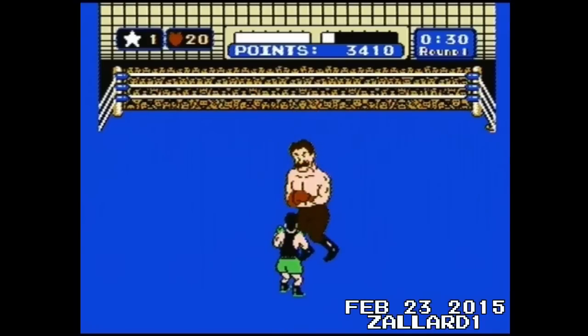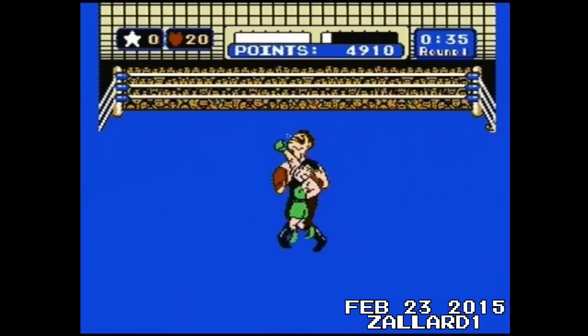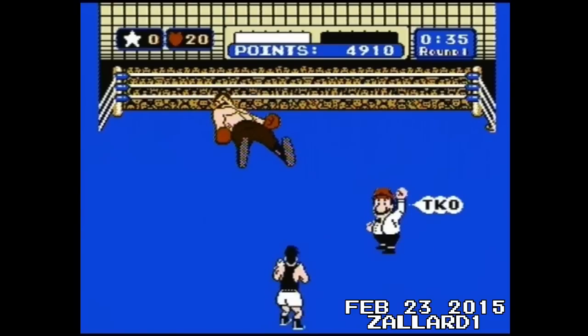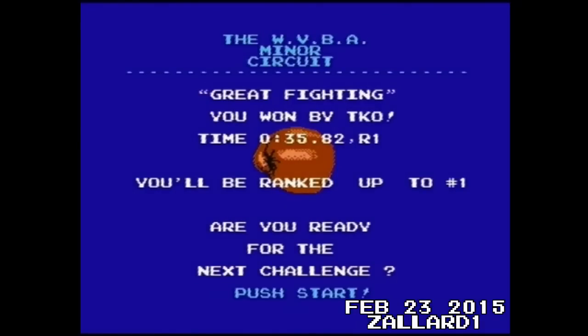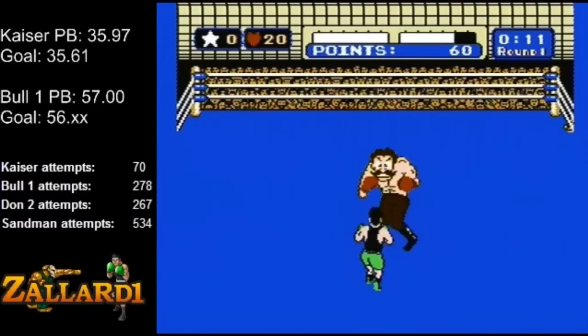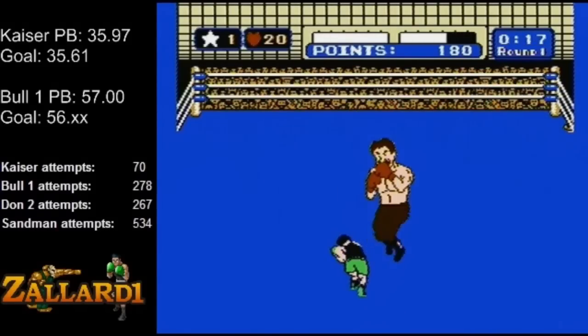Eventually, in February of 2015, the Von Kaiser time was lowered to 35.82 by none other than Zalad1. After finally topping Matt Turk and Sinister and having proof of a new untied world record, Zalad would still not be satisfied with this time. The strategy he was using was even better than the one used by Sinister, and it was the fastest known strategy for Von Kaiser.